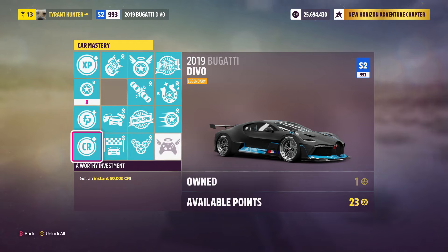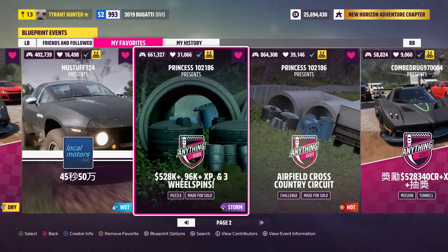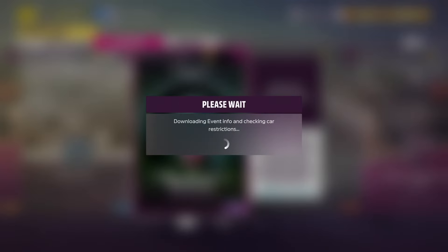Once you have one of those two cars picked out, make your way into the Creative Hub, then select the Event Lab and select Event Blueprints. The blueprint we're looking for today has this share code: 101730837. Go ahead and favorite this blueprint so you can find it later, then go ahead and join it — we're going to enter a solo race event.